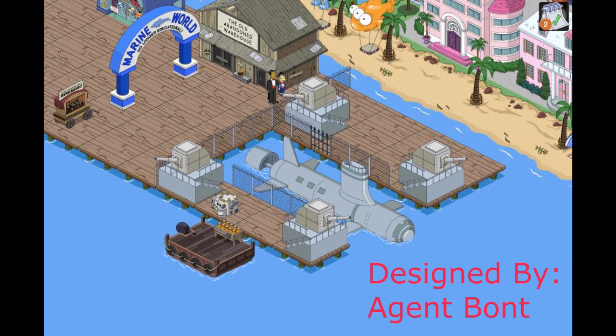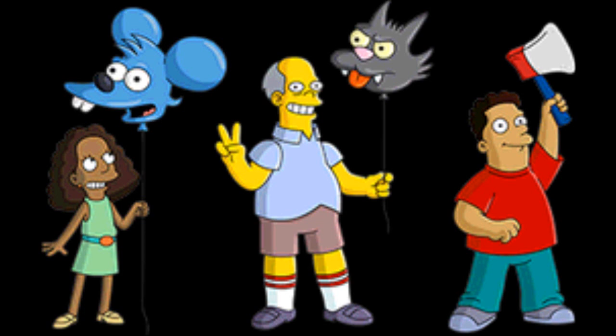The first one is the Itchy and Scratchy Land bundle, better known as the Park Visitor bundle. This cost 50 donuts and included three NPCs: the tour group straggler, which is an older guy; the little thrill seekers, a girl with the Itchy balloon; and the gift shop fanatic, the kid with the axe.